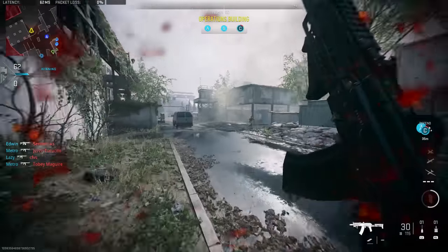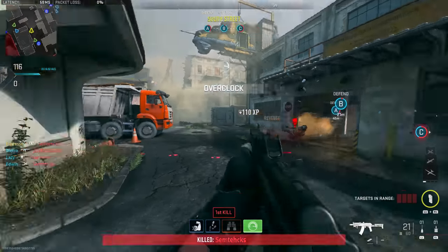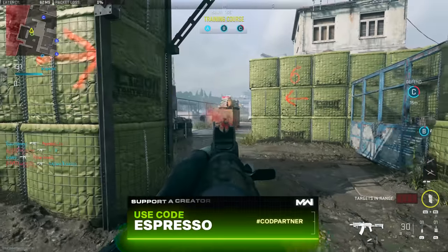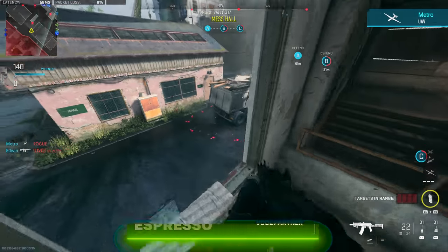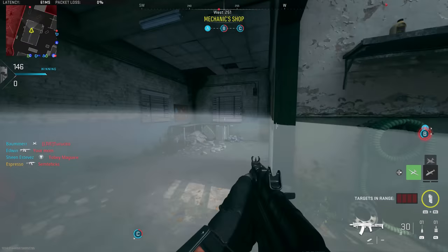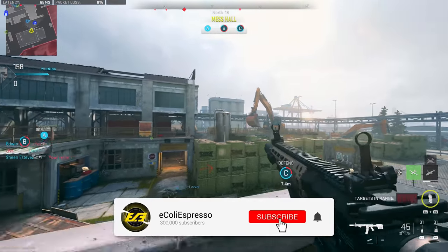One thing I'd definitely recommend is partying up. Playing solo hasn't really been the move the last couple of years. If you have the opportunity, play with a squad of one, two, three, four, or even up to five for a full six-man party. More eyes to spot enemies and track rotations really helps your overall experience. Communication has become key in Call of Duty, so try to party up. Also, try everything out — maybe you'll find something you don't expect that you'll really like. If you haven't played yet, try it during the free open beta next week.